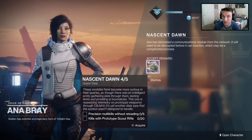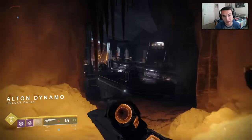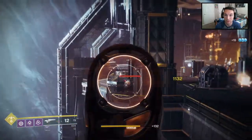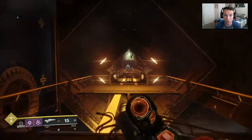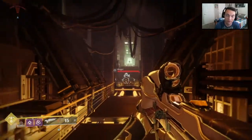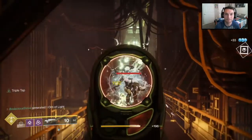The first thing we're going to have to do is get five precision multi-kills and then 25 kills with the prototype scout rifle. The quickest way to get this done is to head over to Alton Dynamo, take out some of the Cabal, and try to get those multi-kills without reloading. Then go through that door — instead of going left, hang a right. There's going to be about 10 or so Thrall that come out. Kill them, get the multi-kills. If you haven't completed the quest by then, just leave the area, let them respawn, and do it over again.